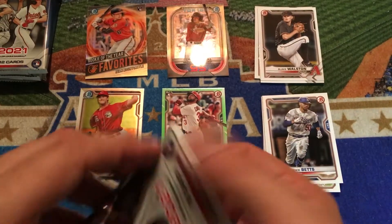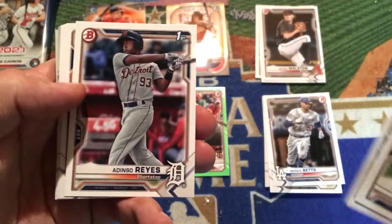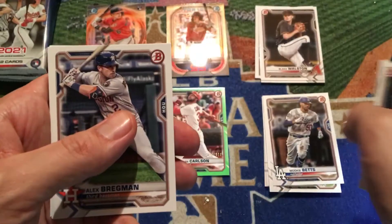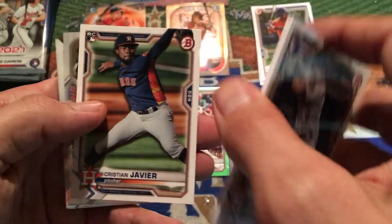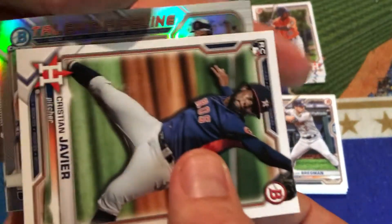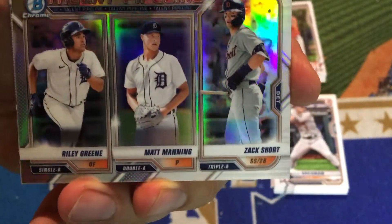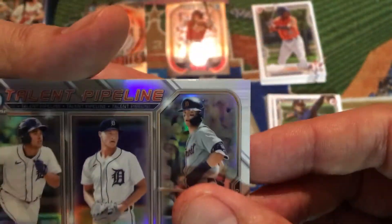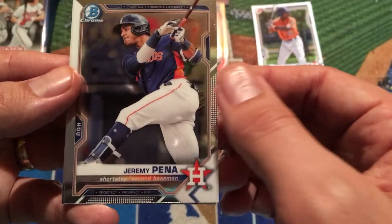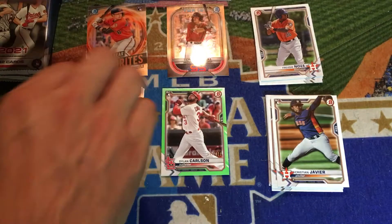We're doing well so far with a different variety compared to what we had in the first blaster. Pack number three: Brandon Marsh and Adinso Reyes — first time I've seen his card. Base cards: Bregman, Abreu, Tatis, Rendon, Mountcastle again, and Christian Hobbier, who just got moved to the bullpen. We have a Talent Pipeline insert for the Detroit Tigers, which has some pretty high-level talent — Riley Green was a first-round pick, Matt Manning is their next pitching prospect, and Zach Short at AAA. Chrome cards: Jeremy Pena for the Houston Astros and Leover Aguero for the Pirates.